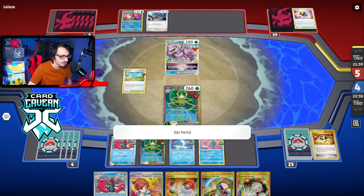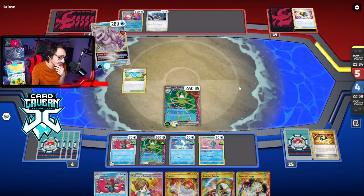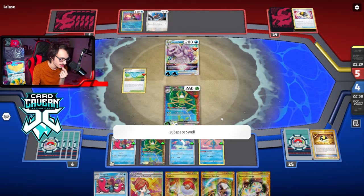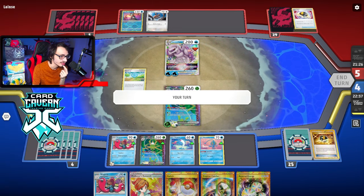My opponent sacks an Ultra Ball and is able to use Palkia V-Star. Okay, that is really annoying. They hit the Star Portal. You still two-shot Palkia. I'm tempted to just do that. I could switch into Manaphy and let them knock out Manaphy here — we can always get it back with a carrier or something.